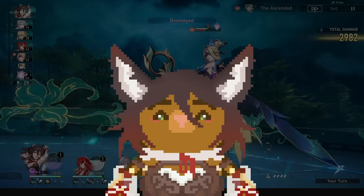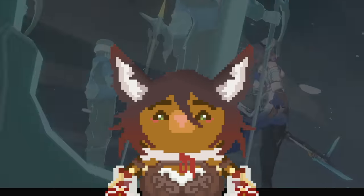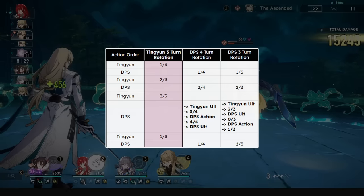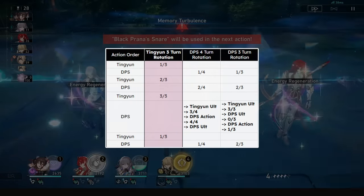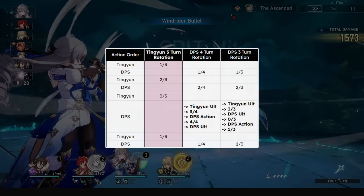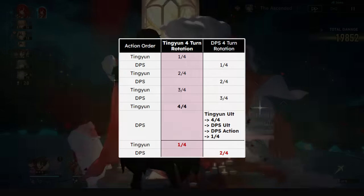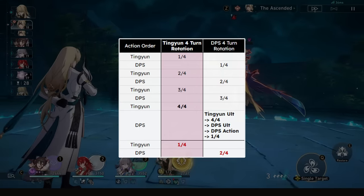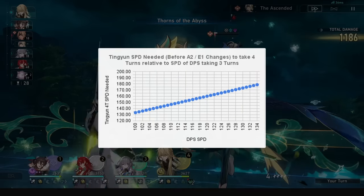Now onto an important topic — her speed and how she benefits any DPS in the game. For Tingyun's speed, you either go whatever you want and make her super fast, or you start min-maxing. On a 3-turn rotation Tingyun, you can benefit a 4-turn rotation DPS every rotation of theirs, provided you are faster than them by even 1 speed. You use Tingyun's ult on their turn before they take action, then they can skill or basic as usual into their ultimate — this will permanently shorten their rotation, which is major. A 4-turn rotation Tingyun will not be able to benefit every rotation of a 4-turn rotation DPS, since the DPS's second alt will cycle too quickly. This can be saved by Tingyun being super fast, which is about 180 speed if the DPS is at 134 speed. This is again why I prefer the glory of 3-turn Tingyun.